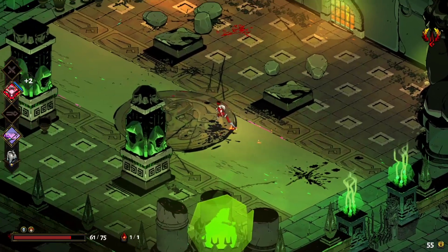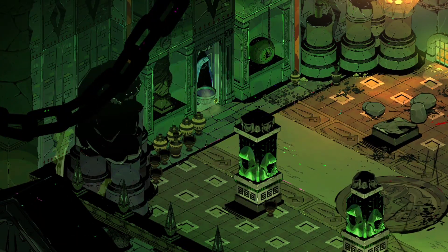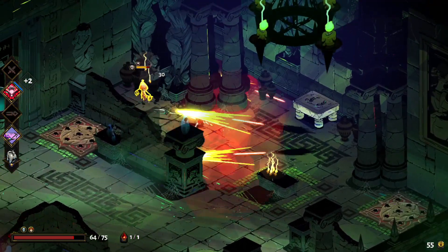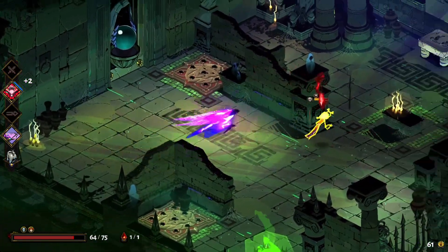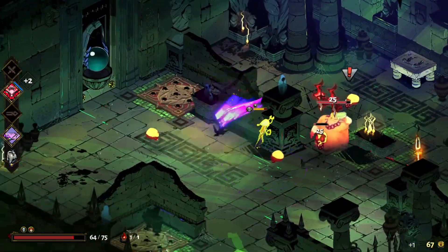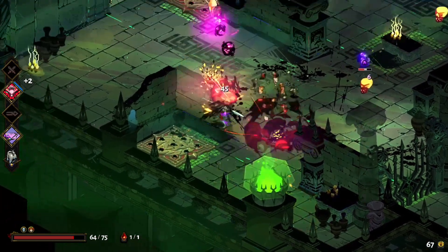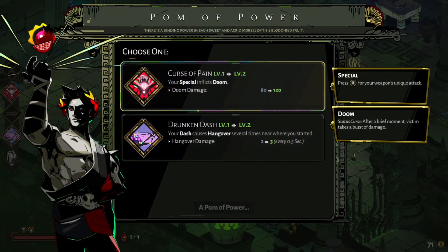I'm going to go Curse of Pain. So every time you do that, if you time it right, you can do doom damage twice with the same throw — it flies back through you and inflicts doom again. I think you actually did kill it with that.